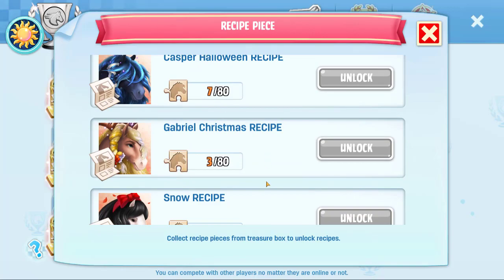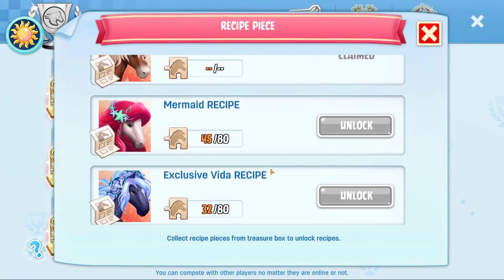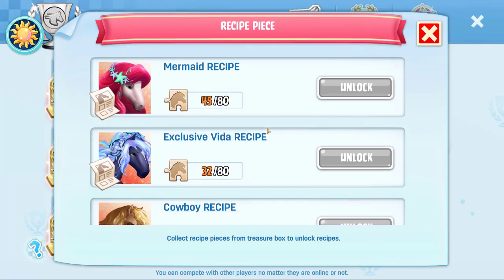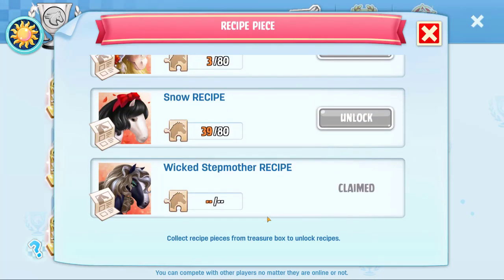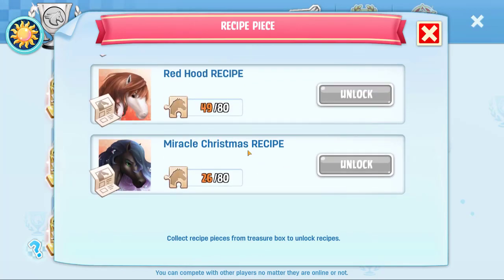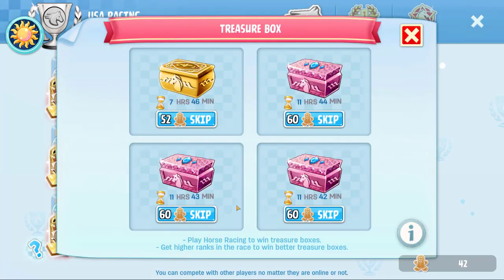The other one I really want to get at some point is Casper Halloween, because I just really want that Halloween horse. Some of these we've already claimed. Having seen the Mermaid tier 3, I would like to get this — I do want to get Vida. I keep making progress on Vida but never enough to actually finish it. So those would be my picks: Vida, Mermaid, and Casper Halloween. Obviously we'll probably not get parts for that right now. American Christmas — some of these puzzle pieces probably aren't available and some might be. I'm going to keep working on my treasure boxes and hopefully get all the required pieces.